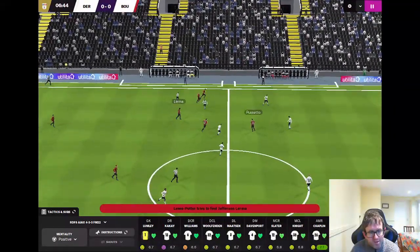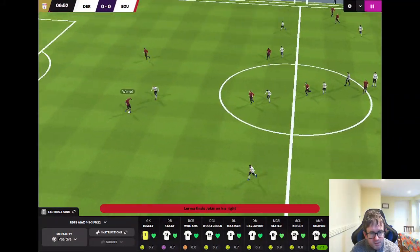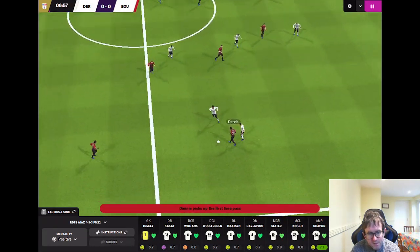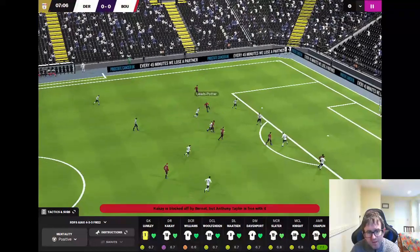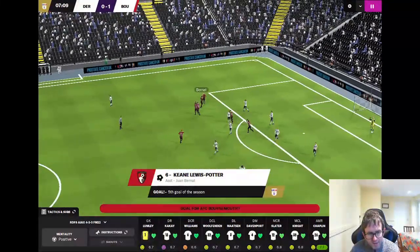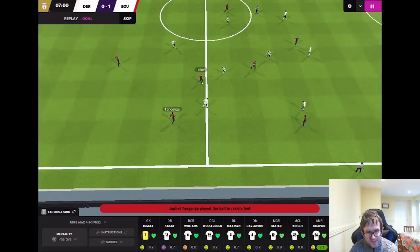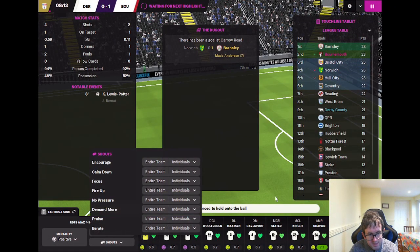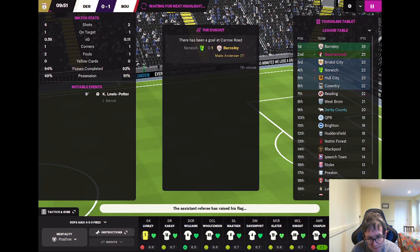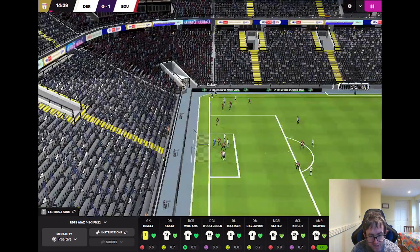But now it's Bournemouth who come forward. Kakai has lost the ball, and King Lewis Potter absolutely leathers one into the top corner — Bournemouth's first opportunity of the game. It's Derby County 0, Bournemouth 1. So we are going to demand more. Not really sure who was to blame for that. John-Jules looks like he's not having the best time out there.